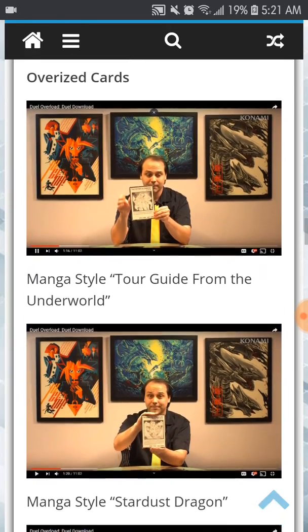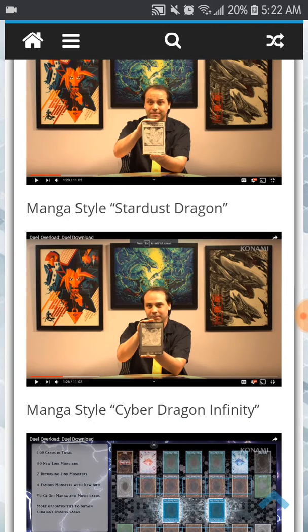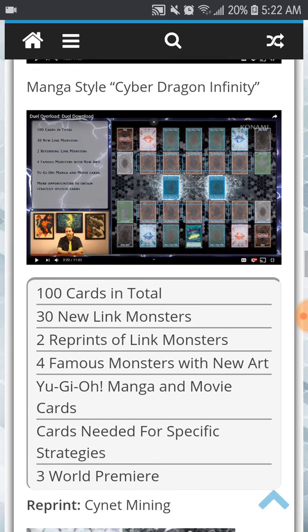Next up are the oversized cards, which were revealed: Tour Guy from the Underworld manga style, Stardust Dragon manga style, Cyber Dragon Infinity manga style. Now for the bigger setup — he revealed a plethora of cards coming to the TCG. There are a total of 100 cards: 30 new Link monsters, 2 reprinted Link monsters, 4 famous monsters with new artwork, movie cards, cards for specific strategies, and 3 world premiere cards.